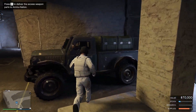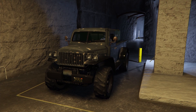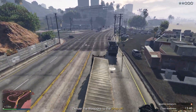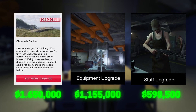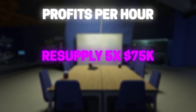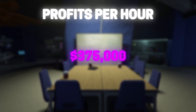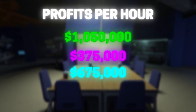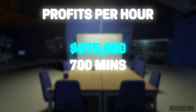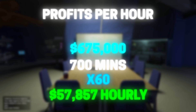Every 48 minutes you can start this delivery again, which is helpful if you're just starting out and need to cover the supply cost of 75k. In total, the Tumash bunker location plus the equipment and staff upgrade will cost you 3.4 million dollars. For profits per hour, you resupply five times at 75k each, meaning total supply cost is 375k. A full bunker sells for $1,050,000, coming down to a profit of 675k. It takes 11 hours and 40 minutes — 700 minutes total — which works out to $57,857 per hour.